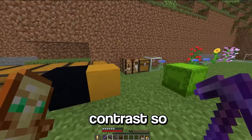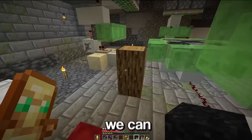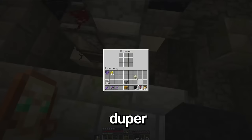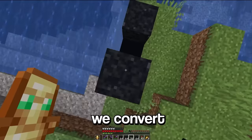This is gonna be a nice little contrast. So we can make black concrete powder, and then we can duplicate this concrete powder with our sand duper. Put one piece in here to load the chunk, switch them all on. Oh yeah. Okay, that's definitely gonna be enough. Alright, and now we convert it.